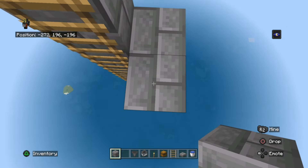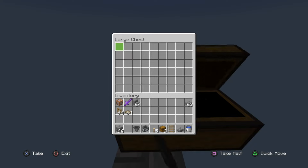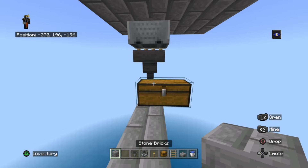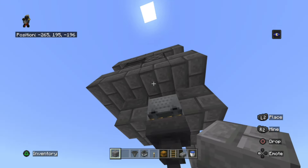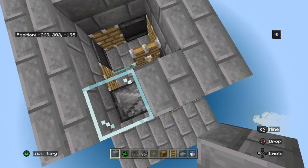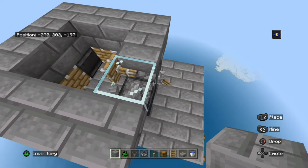Go up and place another block here, then go up by four. Place your chest, then place a hopper on top, then place a rail on top, then place a minecart with a hopper on top. Now place four blocks around it — this is to stop the minecart from moving. The minecart will move the trident around which will kill the creeper, then the pistons will move the loot into the corner where the minecart picks it up.